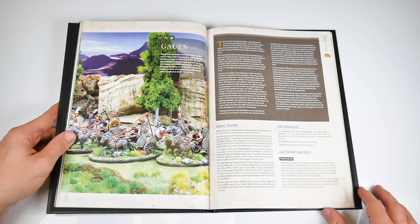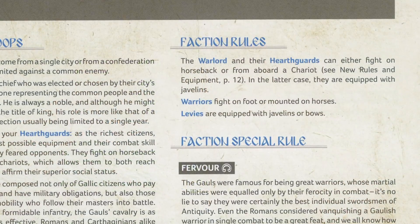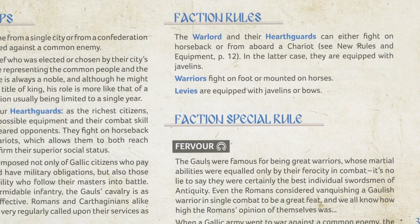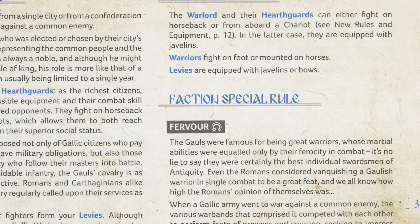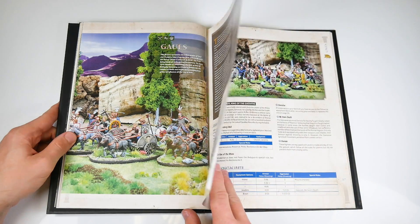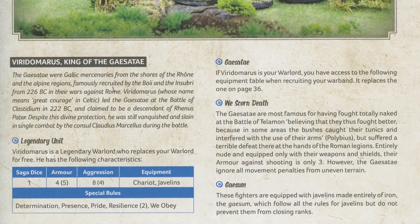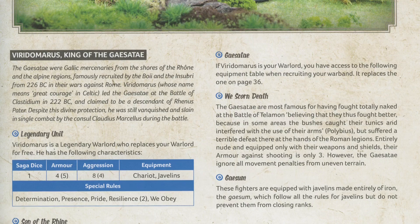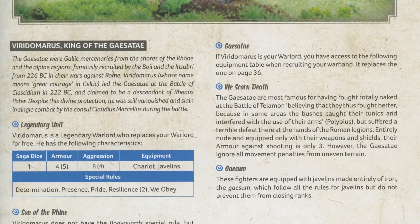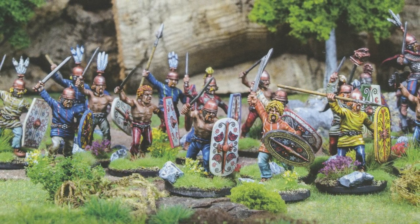Gauls are next, on page 34, and they get their own game mechanic: Fervor. This allows you to improve Battleboard abilities, but there's a limit. Once a unit has three Fervor, it cannot use any advanced abilities, so there's a risk-reward kind of element there. You can see the rules for Viridormus, King of the Cassetti. Each faction has two legendary units, and Viridormus is a mercenary leader and fighter who brings along a bunch of naked mates to battle, ignoring uneven terrain and able to close ranks while using javelins.